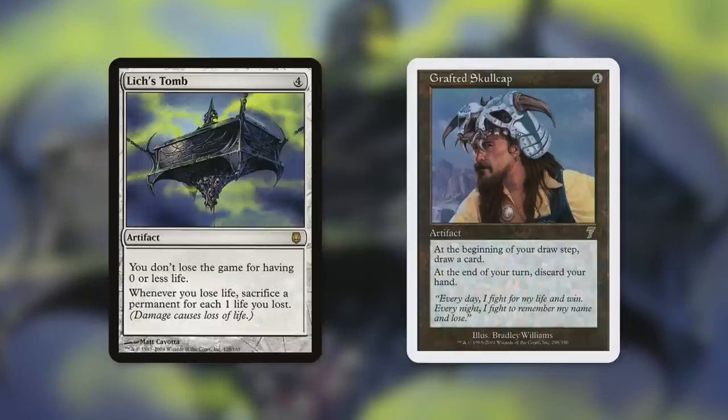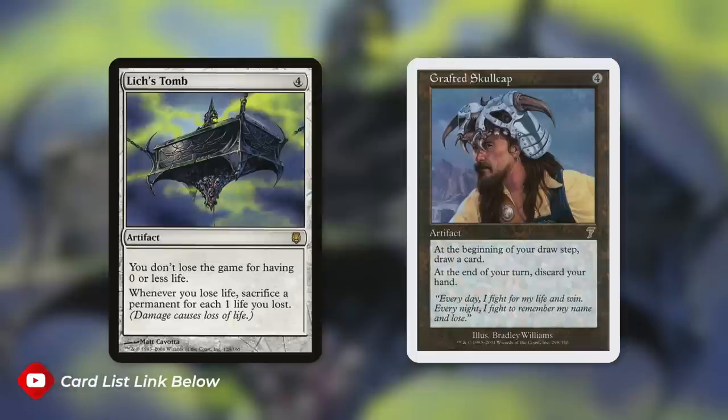Grafted Skullcap can be brutal against certain decks — an artifact for four that says at the beginning of your draw step, draw a card. So you're helping that opponent. Oh, but at the end of your turn, discard your hand. Massive downside, especially for control decks that love to hold on to cards.